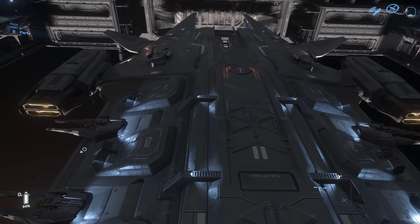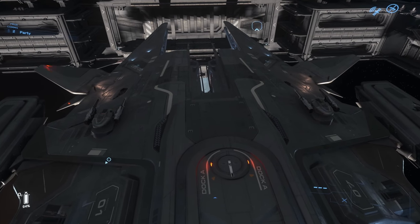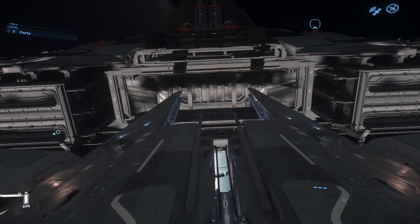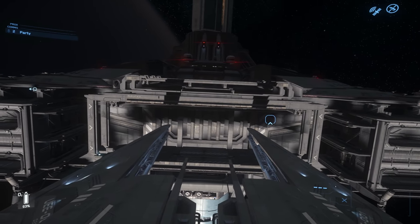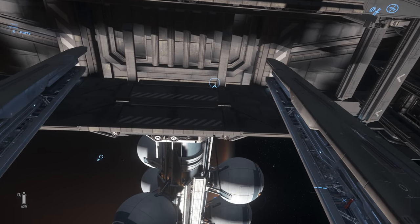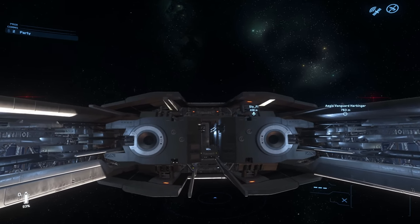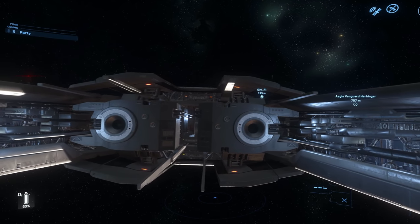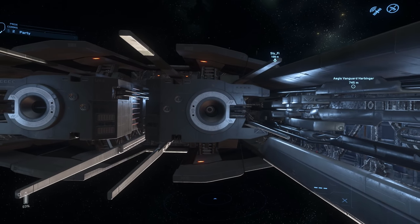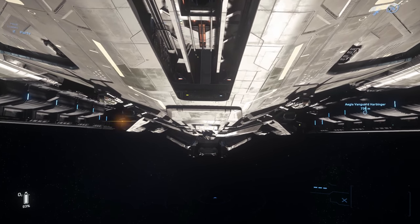On top you have lifeboats, evacuation pods, and a docking collar. On the starboard and port you have the forward-facing size 7 Behring laser cannons, with pairs of those on the belly giving you a lot of forward-facing weaponry. The Javelin doesn't have a lot of protection on the rear, though the STS remote turrets can face any direction so you may be able to cover your rear. You also have two torpedo tubes with the ability to fire 32 size 12 torpedoes.